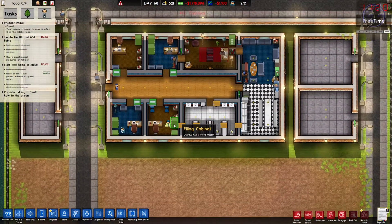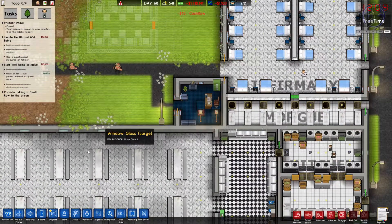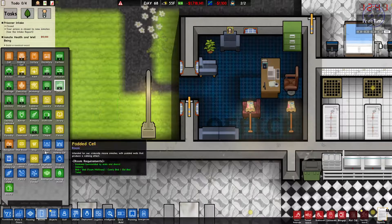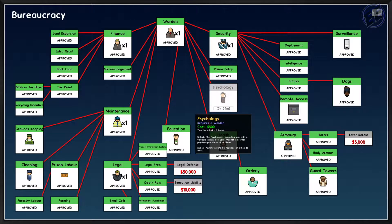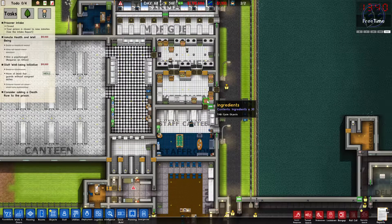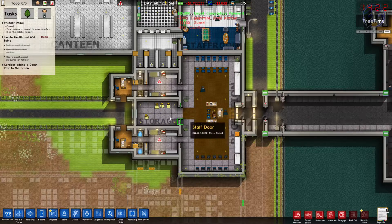Coming over to my office buildings, I have everybody there that I need. I think I have staff needs off, so I can go into rooms, office, and if I go staff and research psychology, the warden will take care of that. As for guards — going to staff, hiring guards: one, two, three. Okay, that completed that grant! And once we get the psychologist hired, we'll complete the other grant as well.